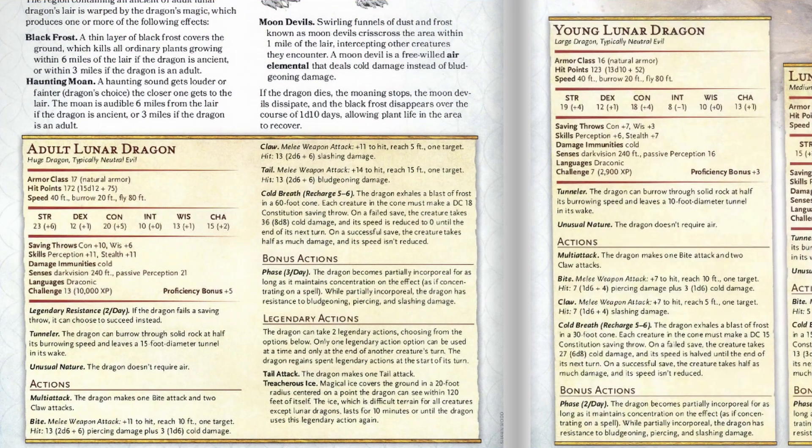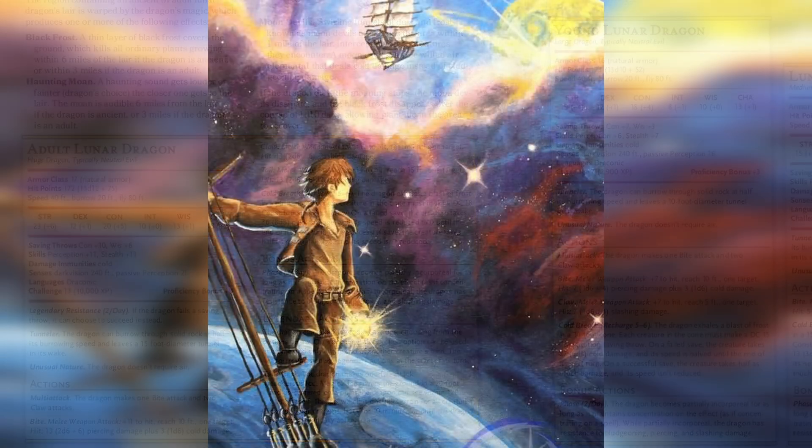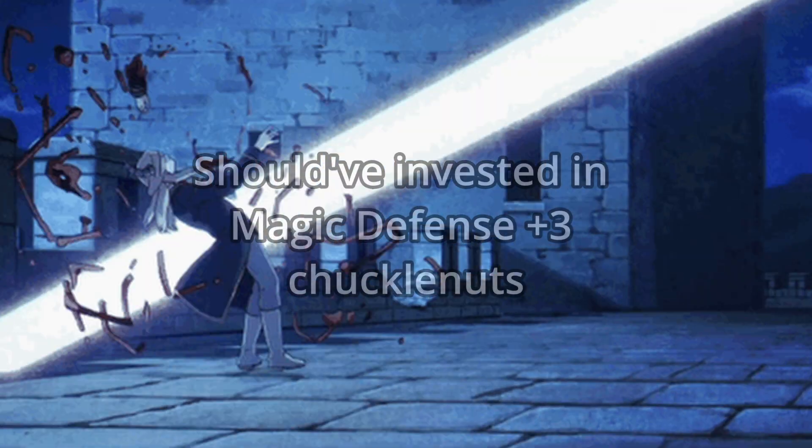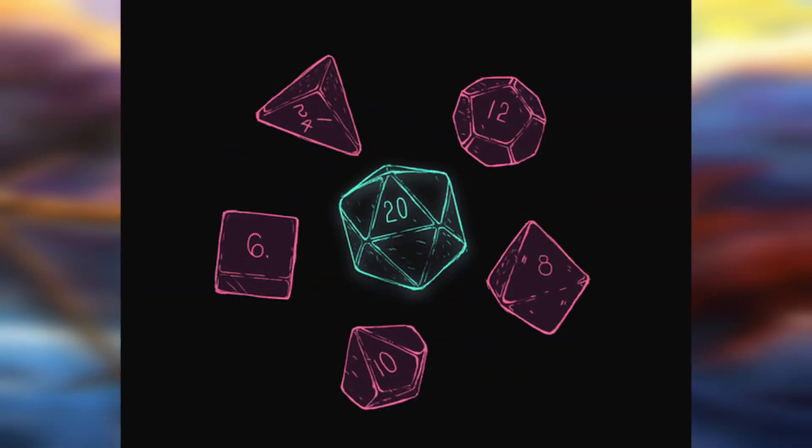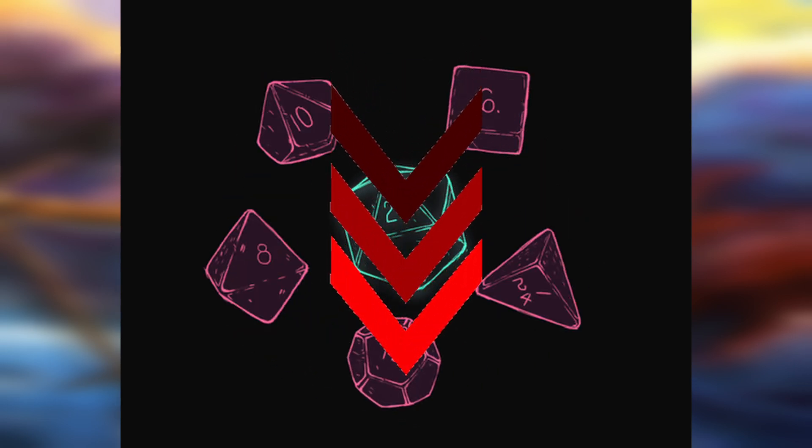In particular, its Wisdom and Dexterity being so relatively low, and its total saving throw bonus on Wisdom only being +6, makes me confident in saying that this dragon is lacking in magical defense. Any of its other skills and saving throws end up being lower and lower due to a total lack of points in all of its stats.